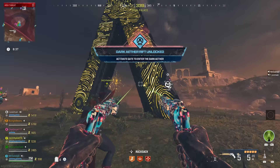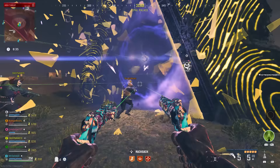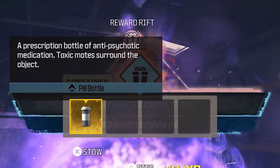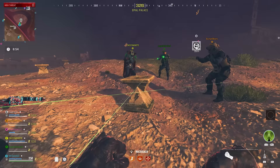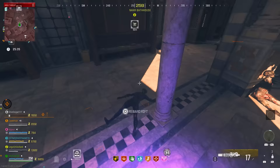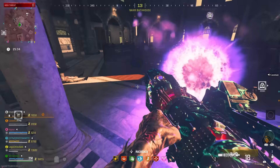Here's how to complete the Dark Aether Easter Egg in Modern Warfare 3 Zombies so you can travel to the Dark Aether. This is a multi-step Easter Egg involving getting multiple items including the Locked Diary, Dog Collar, Security Camera, and Pill Bottle. Once you've completed this Easter Egg, you'll be able to permanently travel to the Dark Aether Rifts by finding sigils found in Tier 3 Contract Rewards.